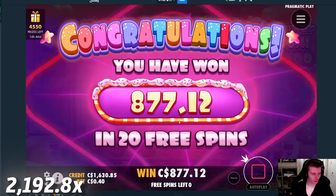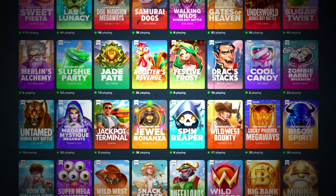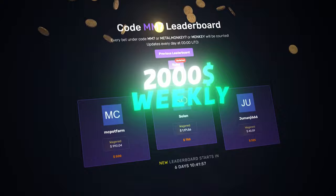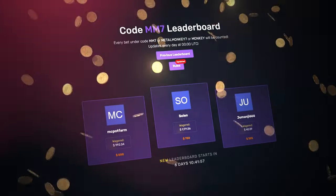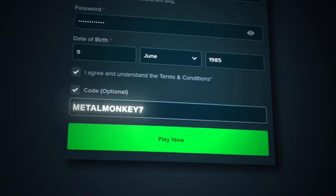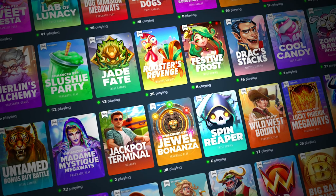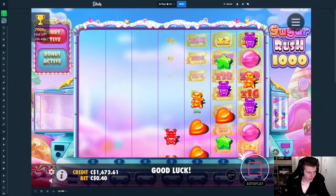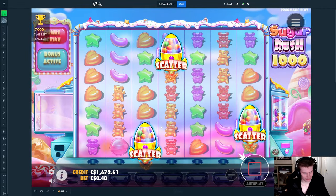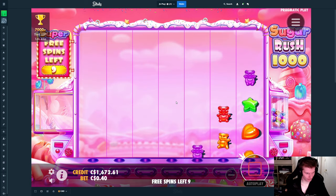Sorry for interrupting, but if you guys want to support me and also have a chance of winning some of the two thousand dollars weekly from my competition, you can sign up by clicking register and then click 'code optional' and type in metalmonkey7, or click the link up top — go to settings, then offers, type in metalmonkey7 and click submit. You can only do this in the first 24 hours after signing up. Anyway, enjoy the rest of the video. That's still really really good — we take it and we are happy with it. That's the one big one I've been asking for — now come on, do it again.